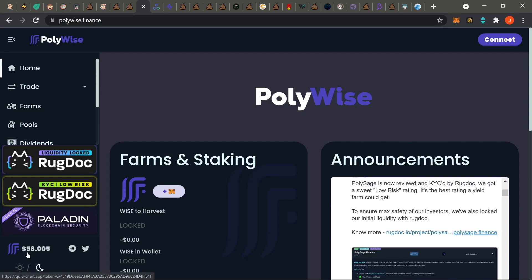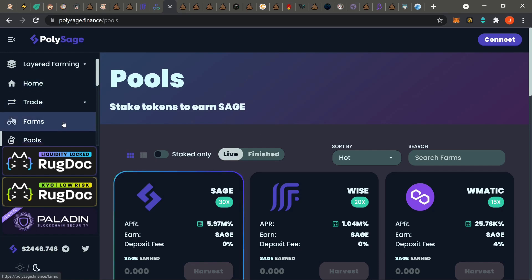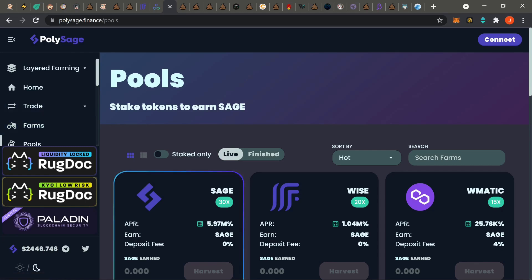Run through the normal routine, hit 'more,' read the docs. There's also a layer one play — you could pick up Poly Wise to farm Sage. A lot of people try to ride the uptrend on the layer one and sell off — they're not going to farm, just dump. That's why I always tell you to pay attention to price charts and take profit when things pump. Poly Sage comes from Poly Wise, so I expect it to be safe — KYC is done and liquidity is locked. Link in the description.